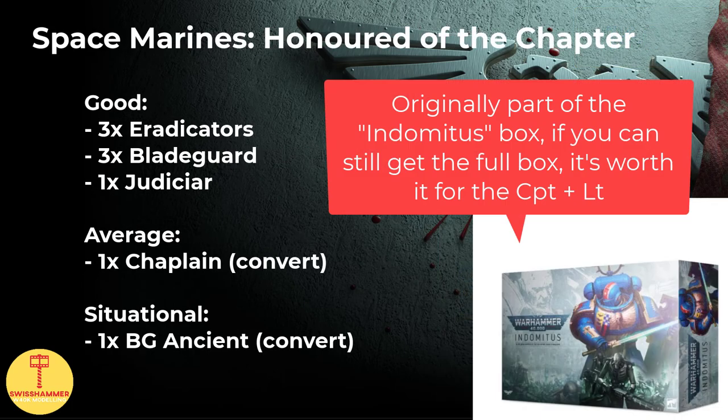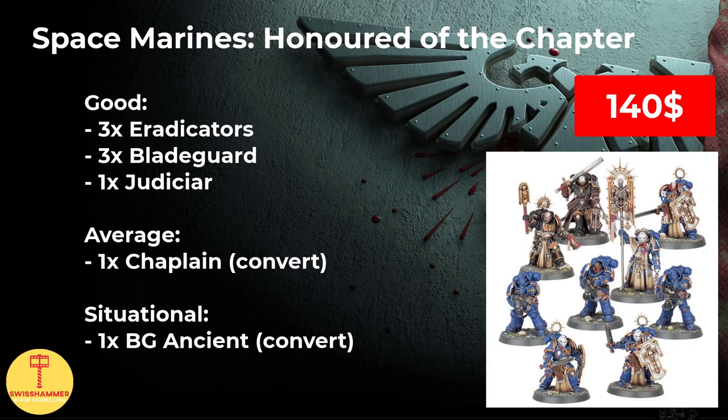Next one is Space Marines Honored of the Chapter. This is basically what's left of the original Indomitus box, which has been the flagship for 9th edition, including both Space Marines and Necron models. It has been immensely popular and has several good options for Deathwatch, including the Primaris Captain and Lieutenant, which both carry a Storm Shield, which is rare for Primaris models. If you happen to still find one at a local store, I consider it still worth picking up, especially in case you can split the cost with a friend taking over the Necron half. Indomitus has brought a series of strong Primaris units that generally perform well in Space Marine armies, including the Deathwatch. While this box is not strictly aimed at building kill teams, it can be great to have some of these units alongside one of the Combat Patrol boxes, or just in general to bolster the kill teams of the Deathwatch.